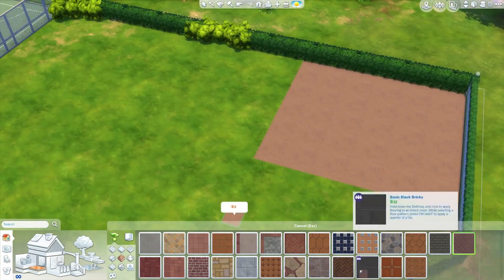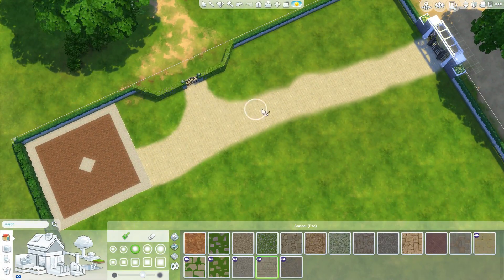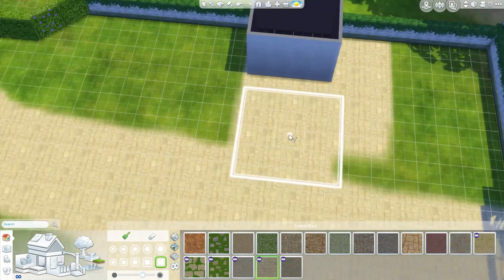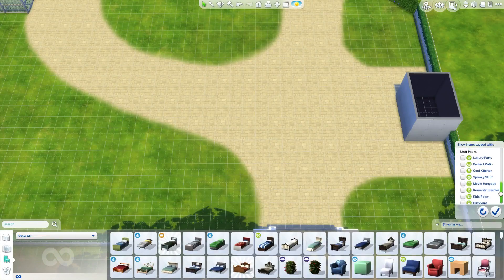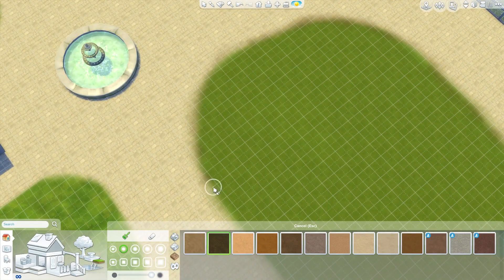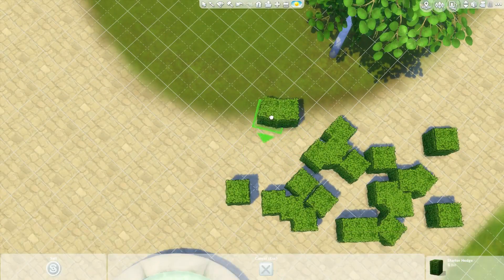I was originally going to put in a tennis court too, but the basketball court took up quite a lot of the lot so I didn't bother. We've just got the basketball court, plus a kids' play area and toilets — can't forget the toilets, don't want puddles all over the park! Right now I'm putting in the paved area where the chess tables are going to be and working on the pavement around the park. I chose terrain paint rather than floor tiles because you get more free movement and can create curved edges and curved paths.